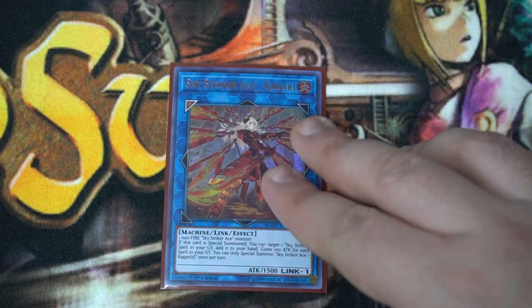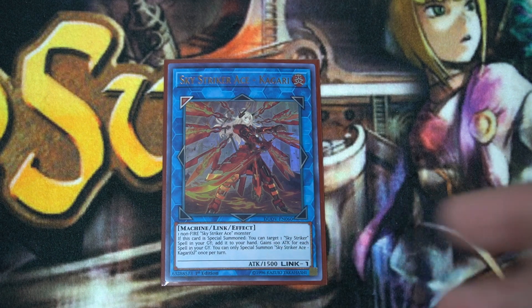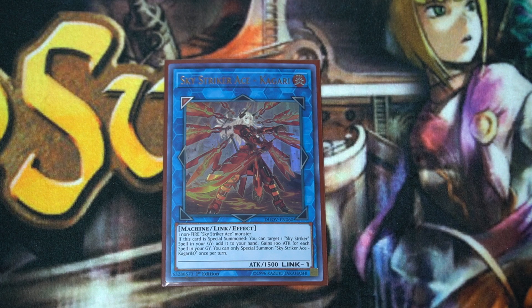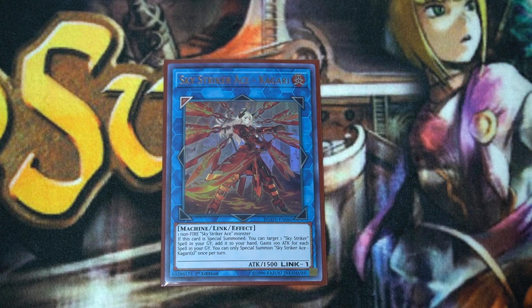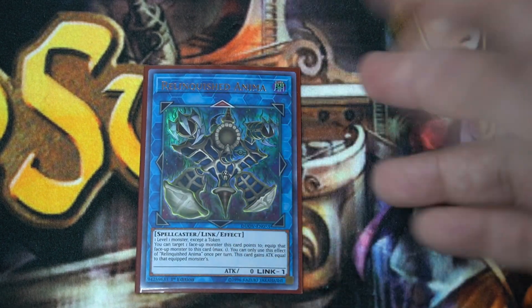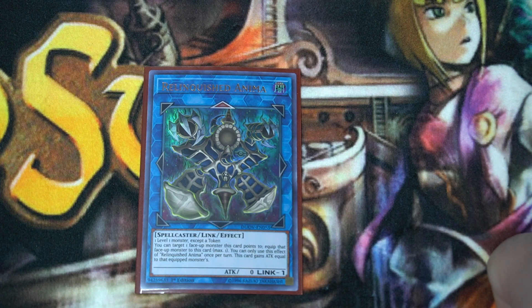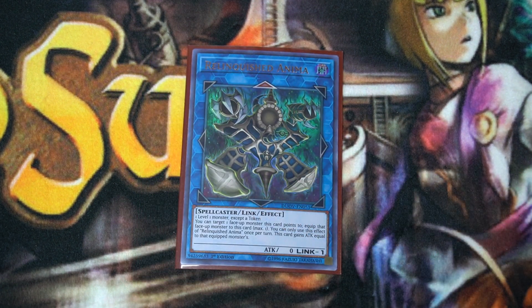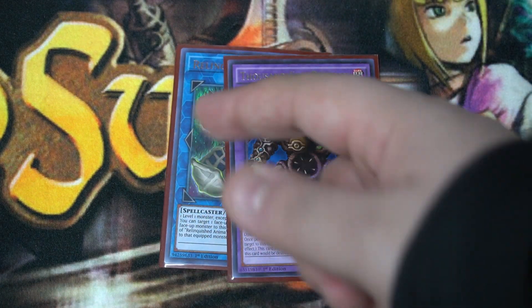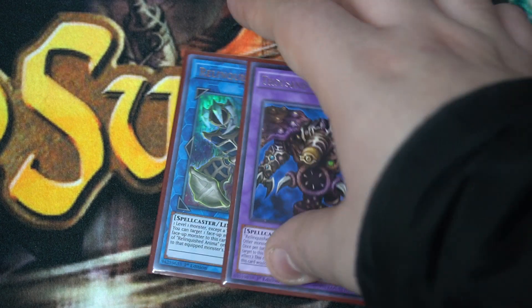A copy of Kagari. Again, we want to extend by summoning to zones the link monster points to. So you make the token, go into Kagari, get back the token, now you have two link fodder materials. A copy of Relinquished Anima — as discussed in the Mech Knights video. You make Thousand-Eyes Restrict, try to break a board. They negate it but don't destroy it, you go into Anima and try it again.